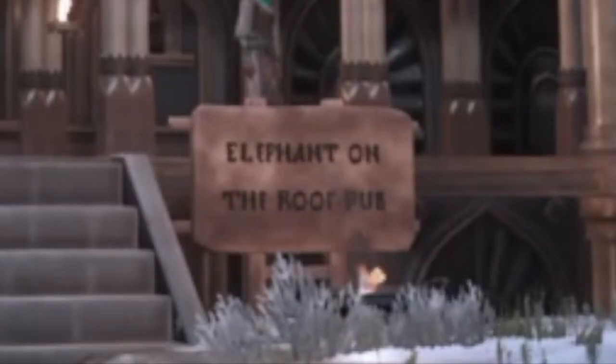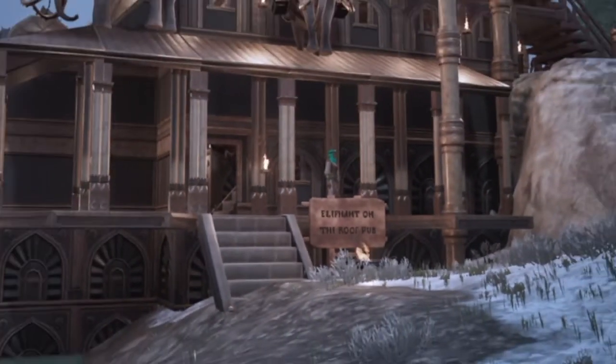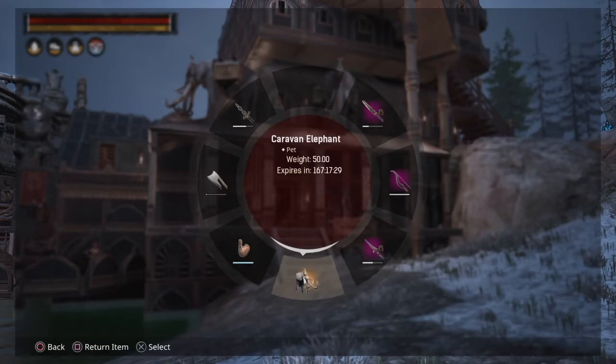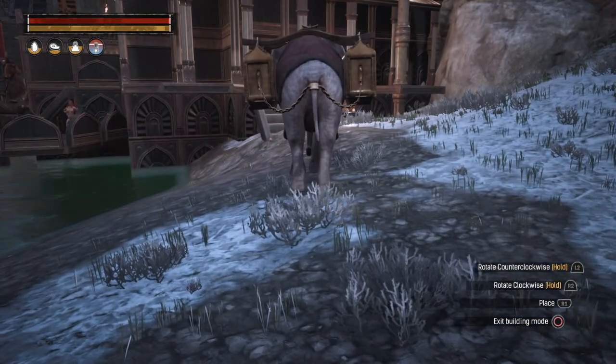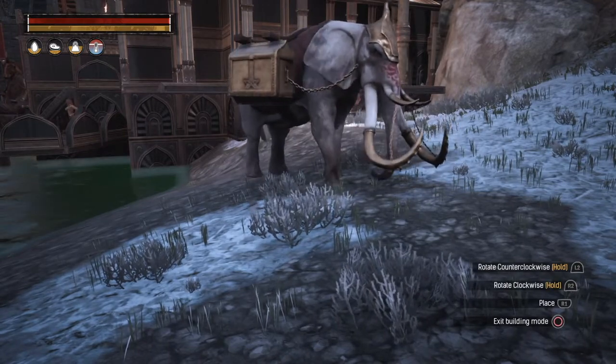Put it in your wheel and find a nice spot to place it. I have a pub called Elephant on the Roof Pub — kinda obvious. I figured that was a nice place to put my elephant with all his buddies. And there you have it: the Caravan Elephant.